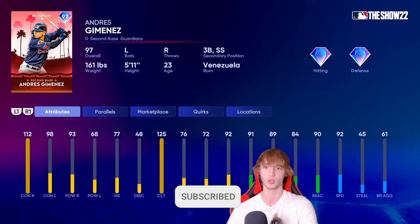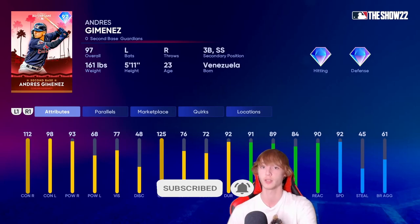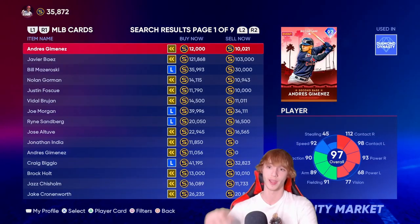He has a couple of quirks, not anything too crazy, but he can also play third base and shortstop, which is kind of nice. He's also on the budget side, by the way, at 10,000 stubs.